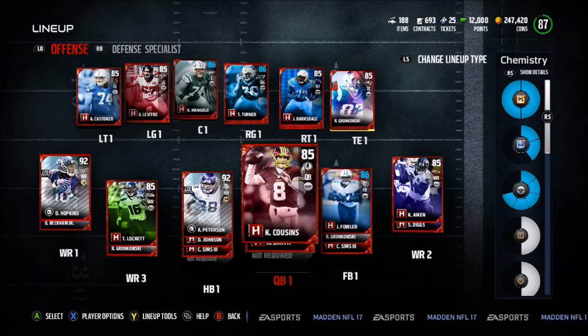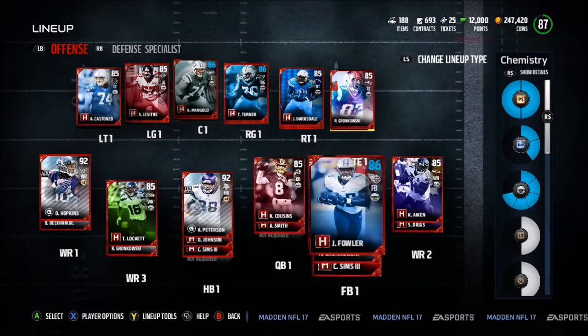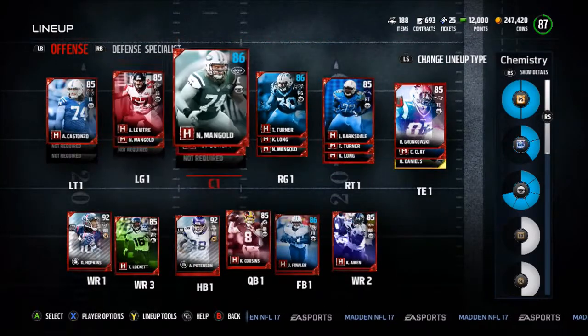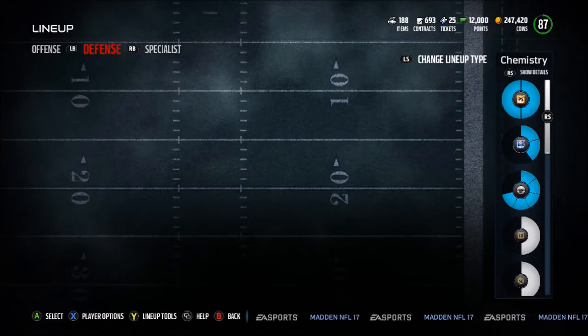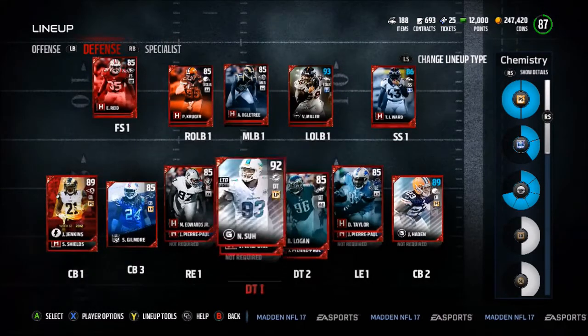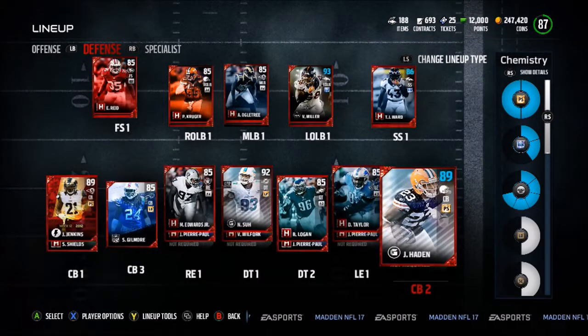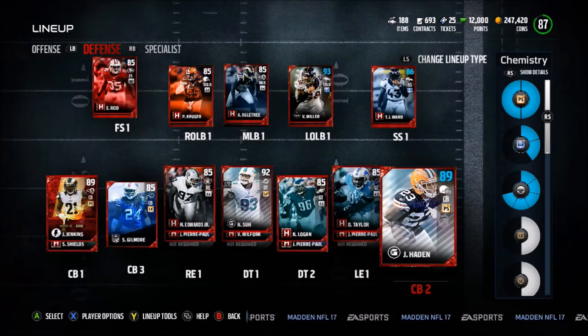Showing you guys the lineup before we get into the gameplay. Of course we still have Kirk Cousins, AP, Hopkins, finished all the heroes so we do have those guys. We have the offensive linemen with our chemistry boosts, Von Miller 93 overall, and we now have the addition of Janoris Jenkins and Joe Hayden with an 89 overall because of the chemistry boost.